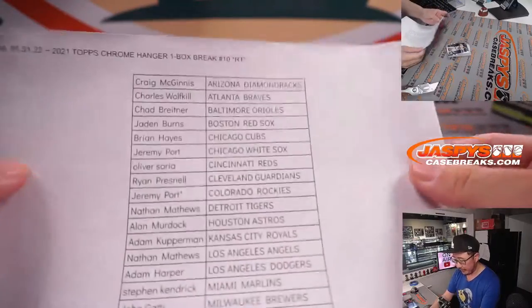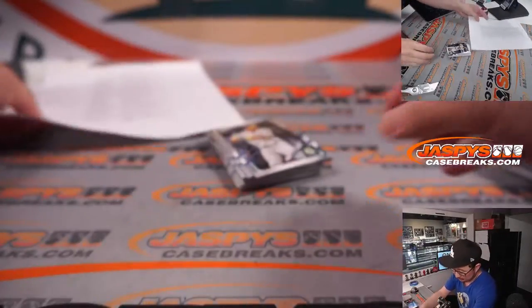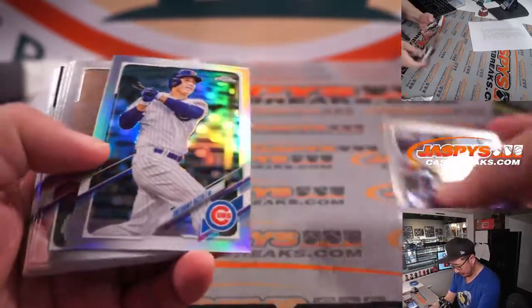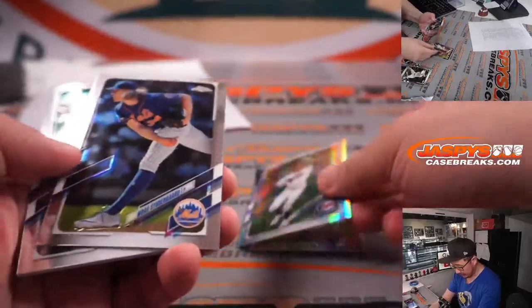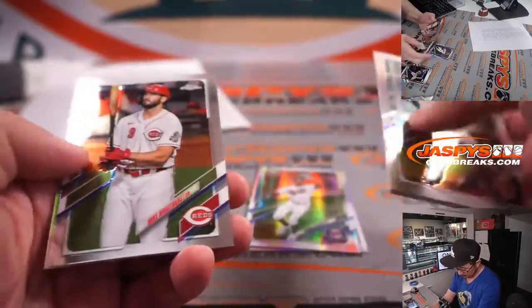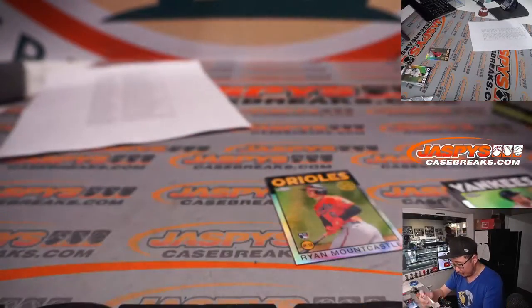Here's the final printout, hot off the presses. Let's see if we have any surprises here. Nice Ryan Mountcastle — got a hyper parallel in here. And Aaron Judge. Nothing too crazy.